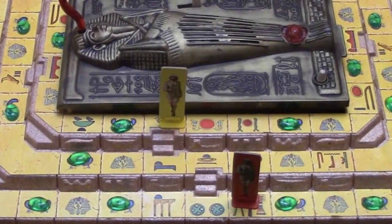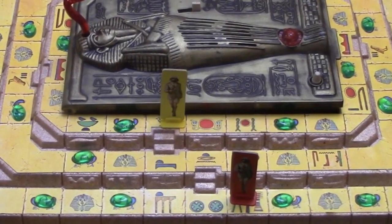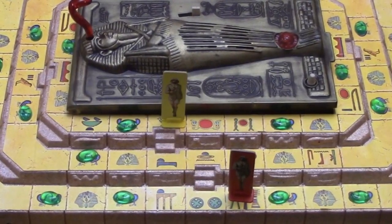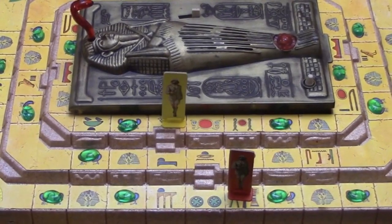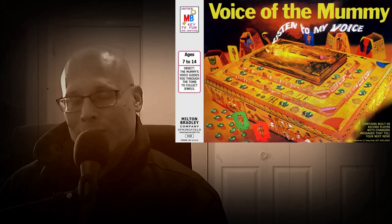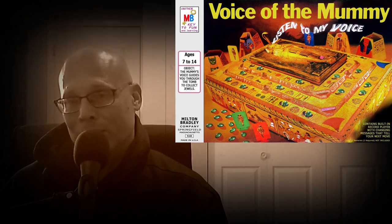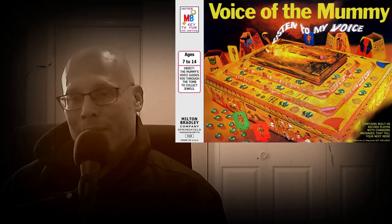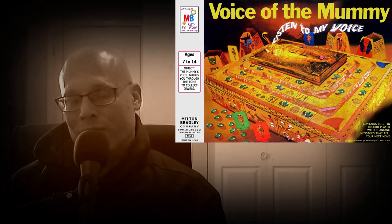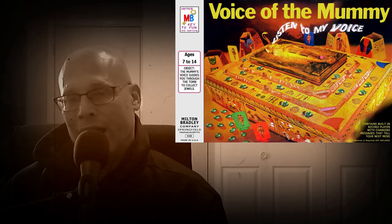In this game you're trying to get the most jewels — there will be jewels on the board — and you're going to be activating the mummy when you land on a certain spot. There's a little mummy crypt on top that looks really cool, and underneath it is a record player. You hit a little switch and whenever you land on the mummy spot, the mummy gives you a command. It may move you somewhere, tell you to give up jewels, or tell you to take jewels.